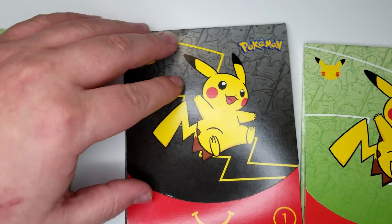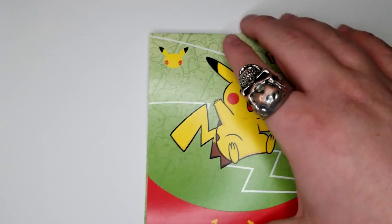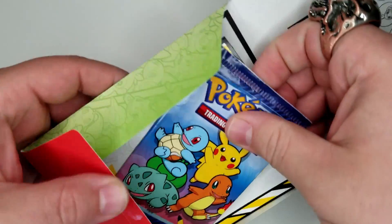Also a Froakie and something else — I think a Chimchar. We're going to go with a number four. We have two number fours and one number one today. Let's see what we got.